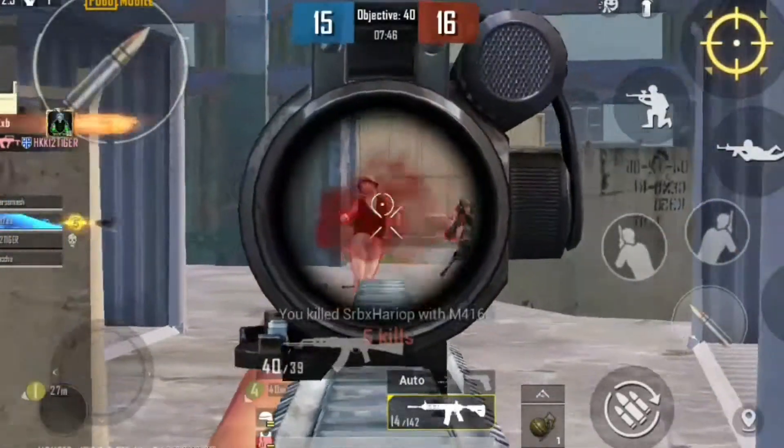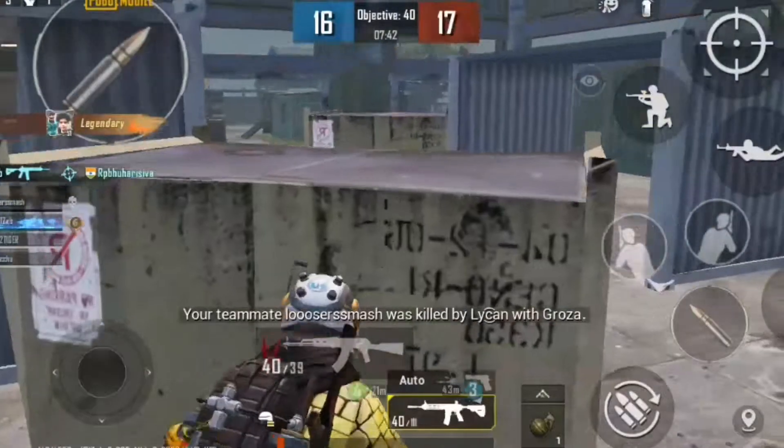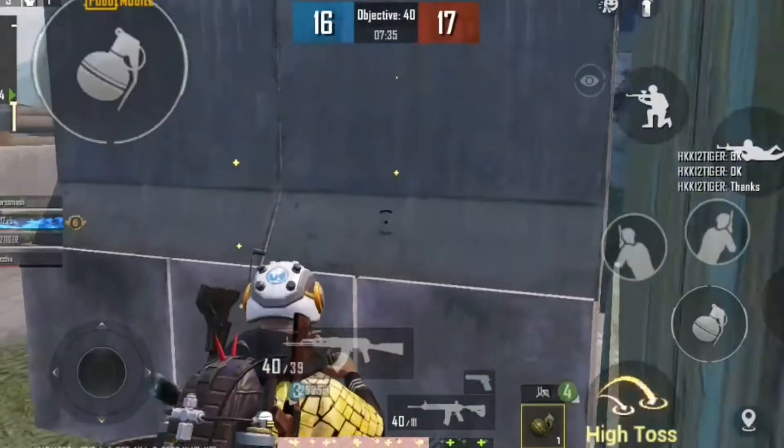Number 4: In close range, make sure that you are not hiding in a corner. Don't make this mistake — if you hide in a corner, it gives the highest chances for the enemy to win the close combat. So make sure you are not hiding in a corner.